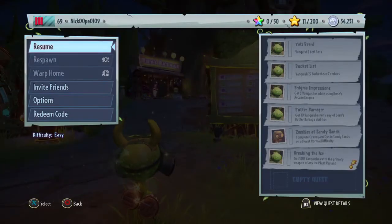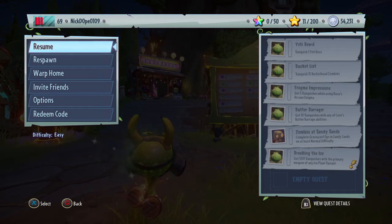So, the quest we're going to be doing today is the top one — Yeti Beard — which is to vanquish one yeti boss. Now, you may wonder how to spawn a yeti boss.